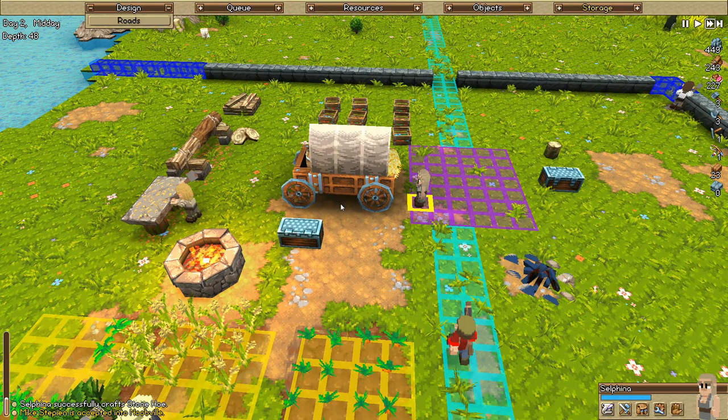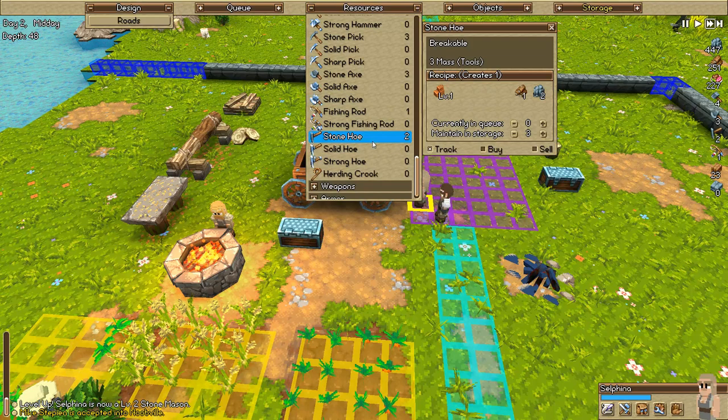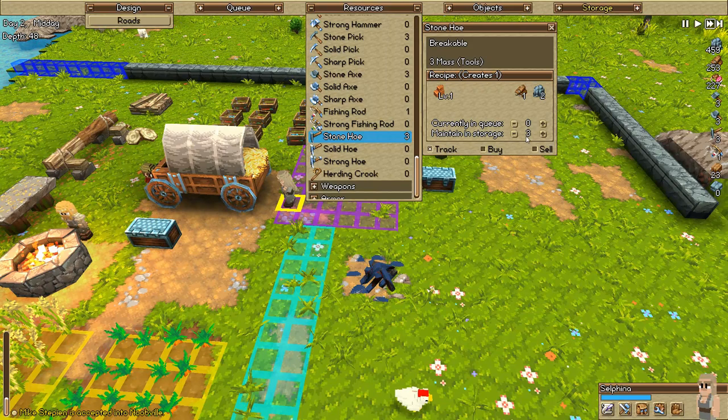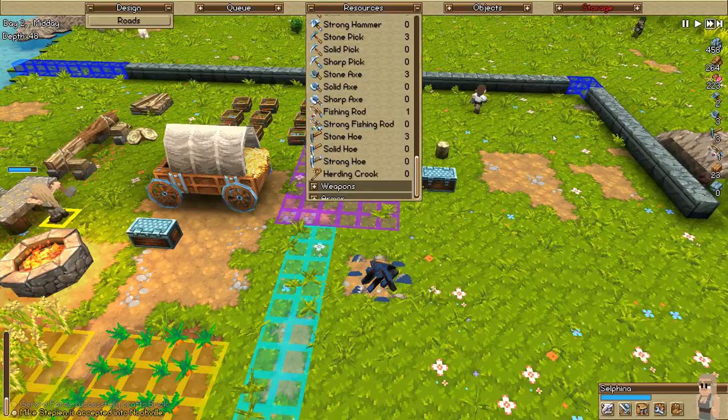Did he get his hoe and go back to farming? Yeah, there you go, get out there and farm. I don't know - if you look in the queue it shows four twine. Is there a way to prioritize from this? I don't think there is. You're basically just going to have to watch them and make some more if you start to get low. When you put it in 'maintain and storage,' it kind of goes down the list - since stone bricks are higher than stone hoes, he'll make bricks until he's done.